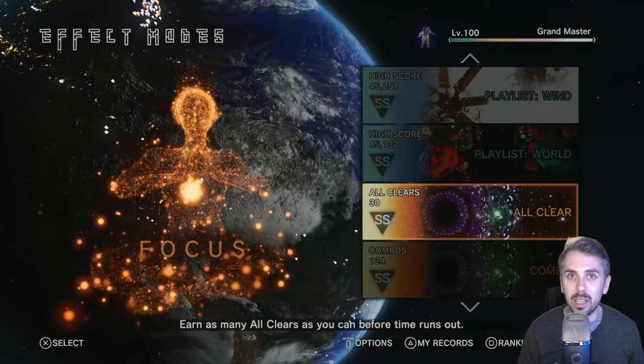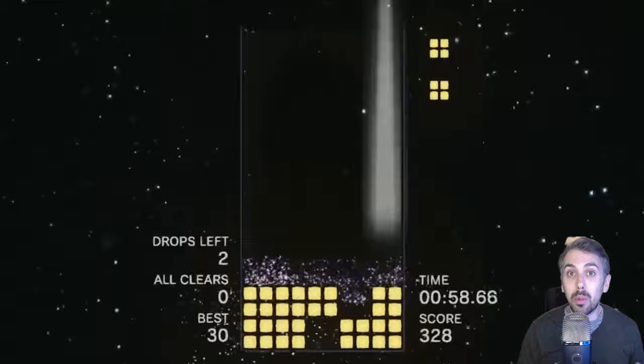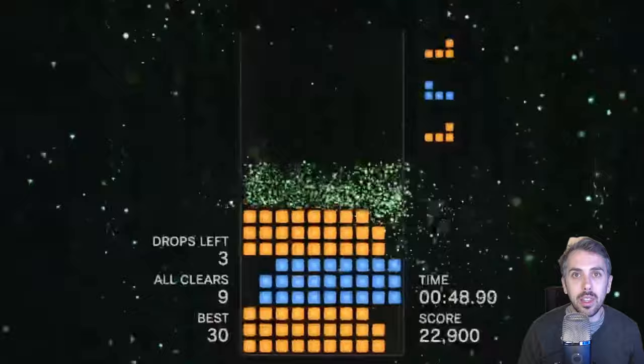After all these easy effect modes, there are a handful that I consider kind of medium level difficulty, and I'll show you a couple of them now. These medium level difficulty ones drastically change how you play Tetris — some of them almost feel straight up like puzzles. For example, check out All Clear mode. This mode gives you boards where you only need a couple of pieces to completely clear every line in the board. You just need to figure out the right place to put each piece that they give you.